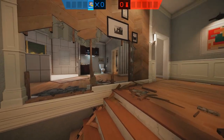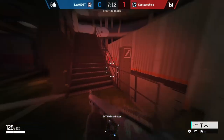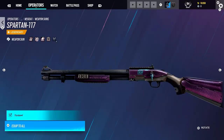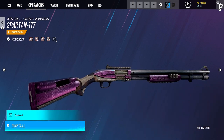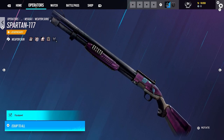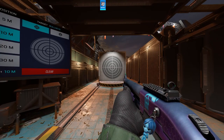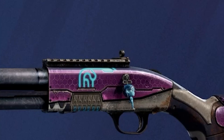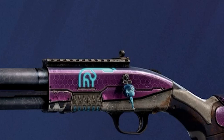There are three weapon skins. The first is for the shotgun, which has the Covenant texture applied onto it — that purple texture associated with their ships and buildings. Not only that, but it also has a plasma rifle decal and a plasma rifle heat counter on the side of the shotgun, which is pretty cool.